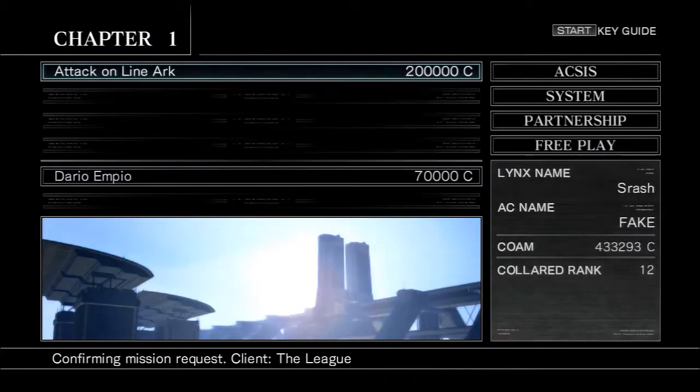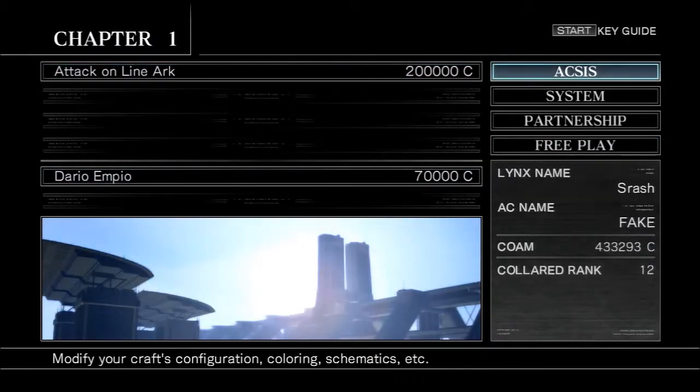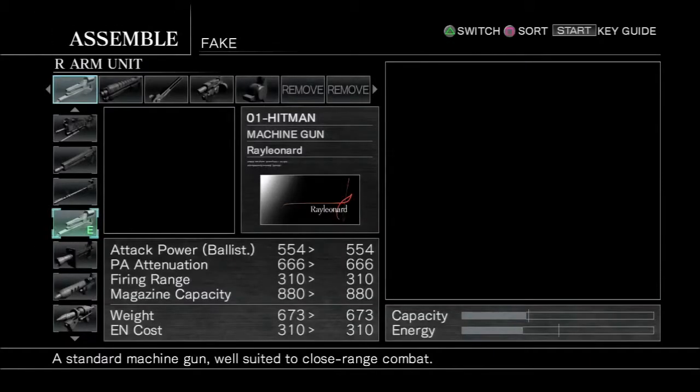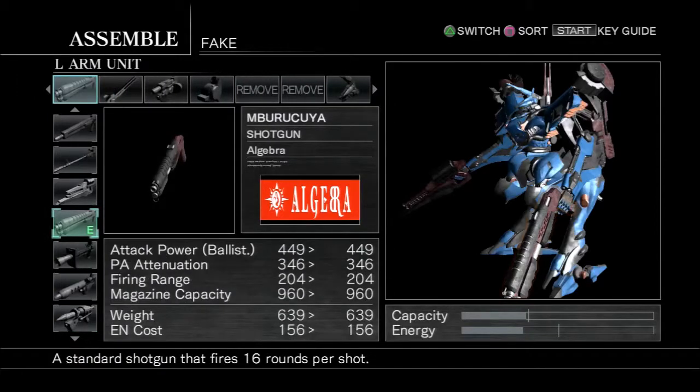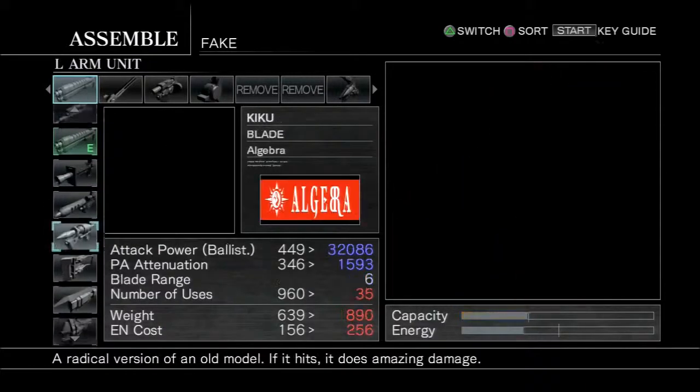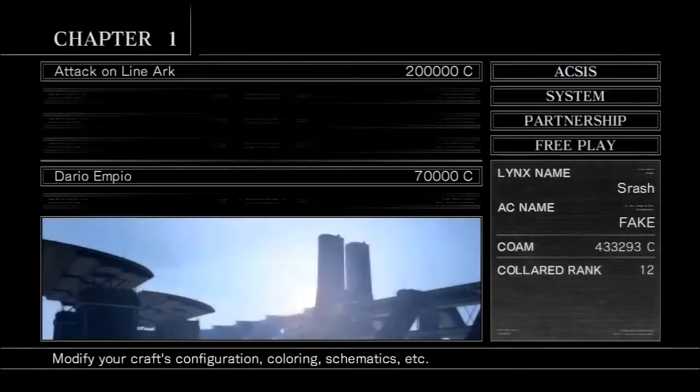Someone actually linked me to a video where they killed Fragile in like under 4 seconds or something ridiculous like that. Another thing I also learned about that was kind of interesting is missile jousting, which is where you overboost forward to make your missiles launch faster when you shoot them.